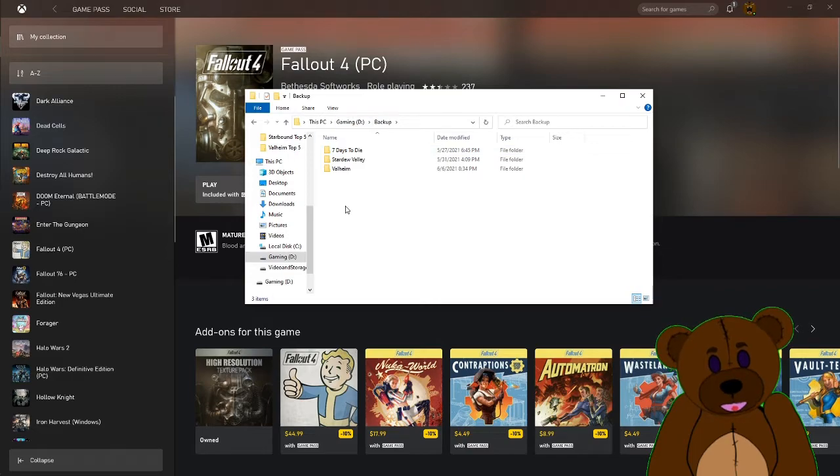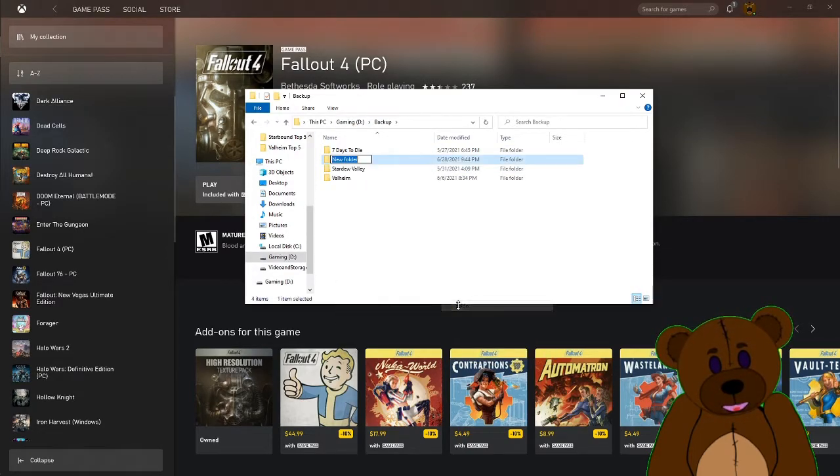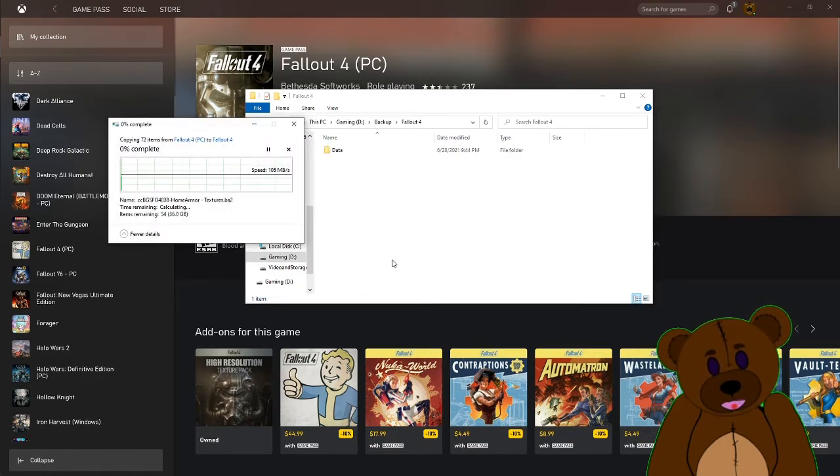So I'm going to come into my backup folder, go ahead and create a new folder for organization — this is Fallout 4 — and go ahead and paste the data folder in here. This way we can just overwrite all of our mod stuff once we're done.